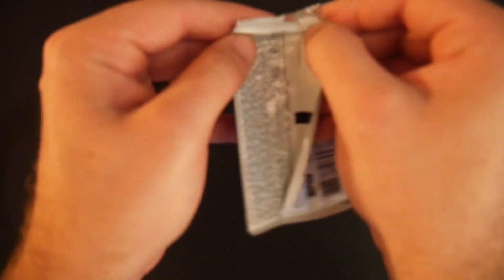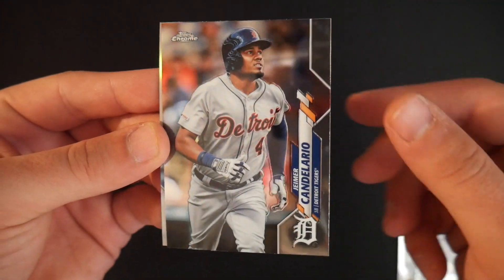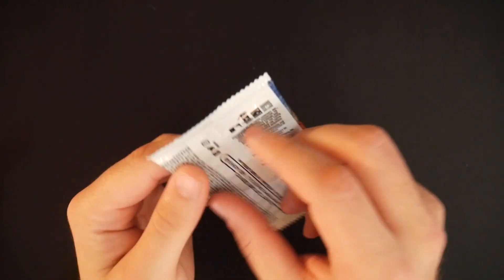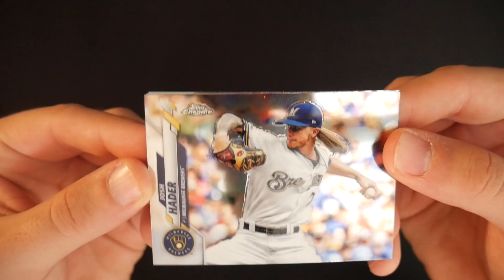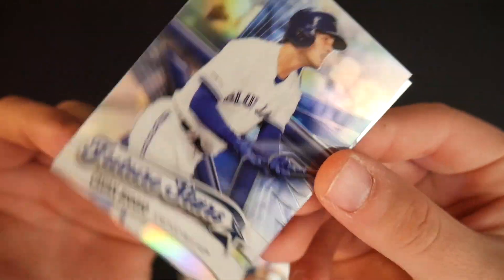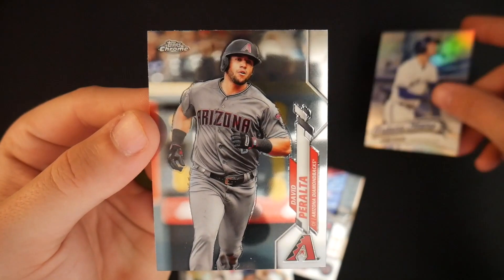Next pack. We have Lorenzo Cain, Dimer Condelario, Jordana Alvarez rookie card, and Elvis Andres. Next pack — Topps Chrome. We are looking for our hits. There are two autographs in this box somewhere. We have Josh Hader, Max Kepler, Future Star Cavan Biggio — very nice design — and David Peralta. Moving along.